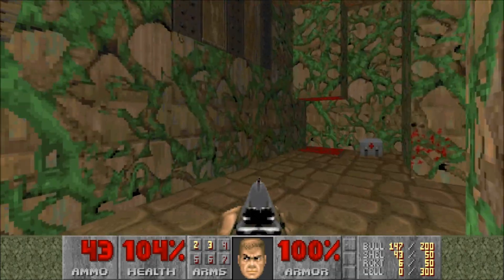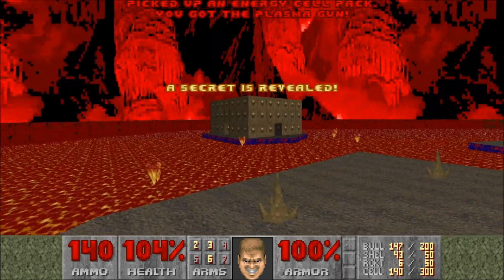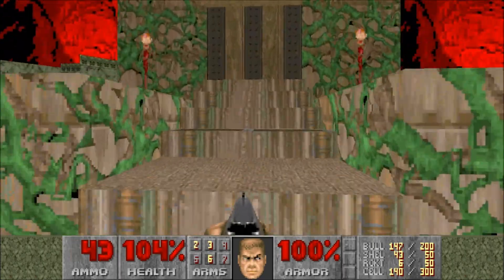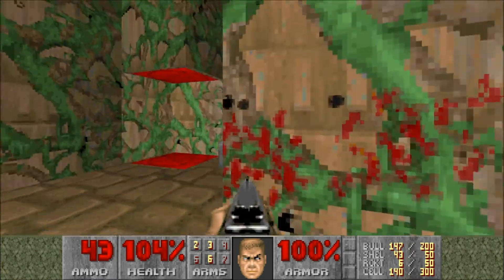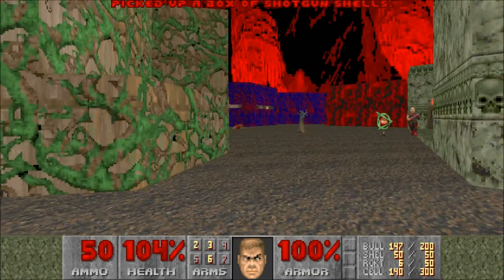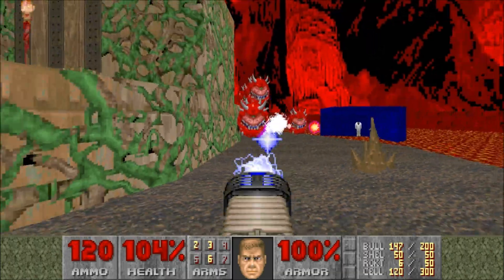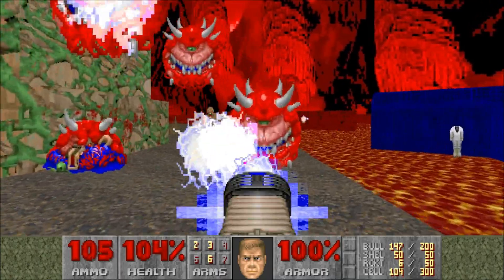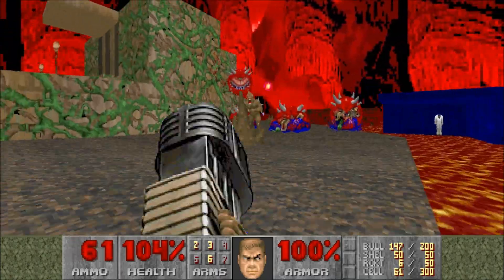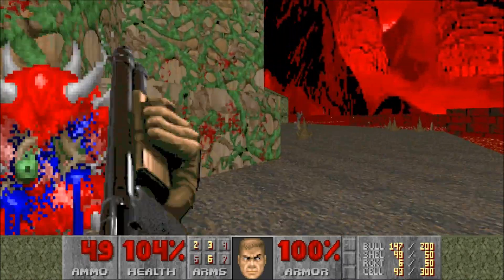This building has two teleporters so let's take the right one first. That gives us the plasma rifle and also releases a couple of cacodemons. Let's go into the left portal here first and then deal with these cacos — might as well use the plasma rifle for it. There we go.